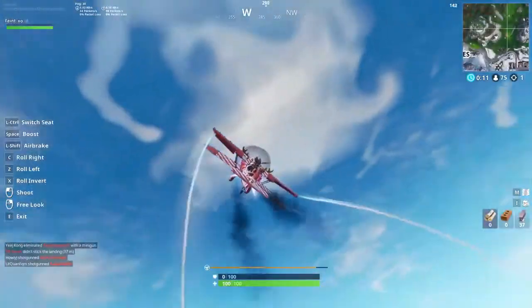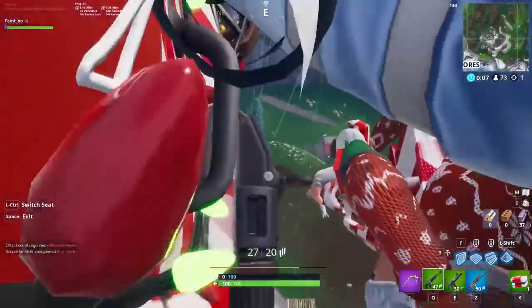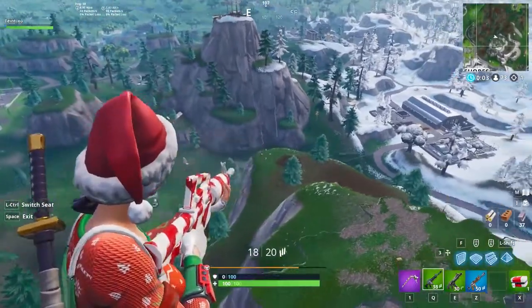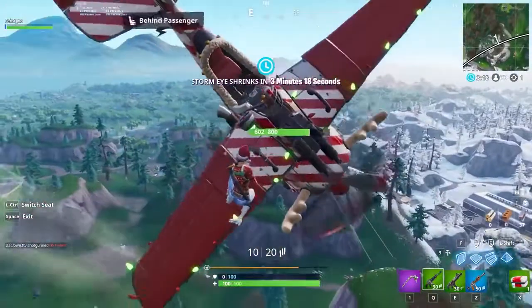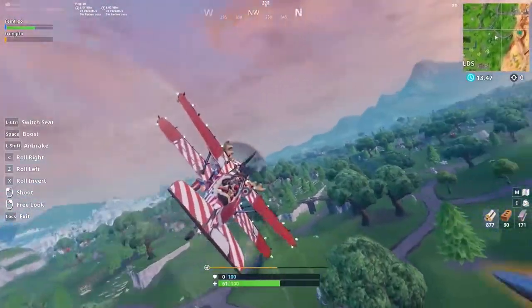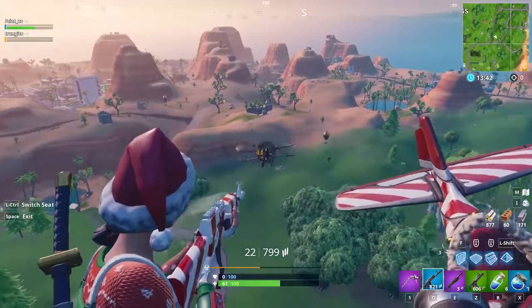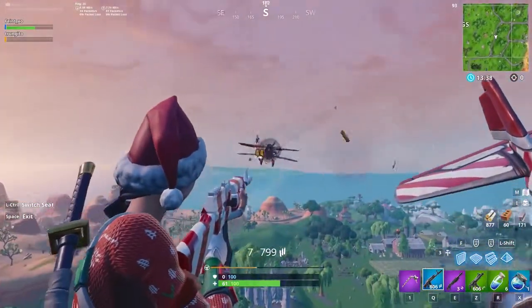The plane's built-in gun is good for some situations, but many times your best bet will be changing seats so you can take shots with your assault rifle or sniper. You can be much more accurate with normal guns, and you won't need to change directions with the plane to shoot enemies below or behind you. This affords you options like coasting over players and raining down bullets from above. Or, if another plane is on your tail, instead of trying to pull off some crazy air maneuver to get behind them, just hop in the passenger seat, turn around, and spray them with an AR.